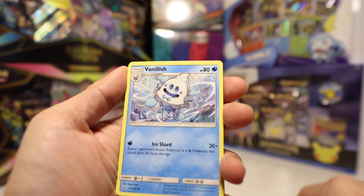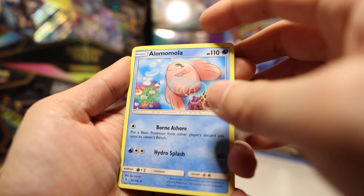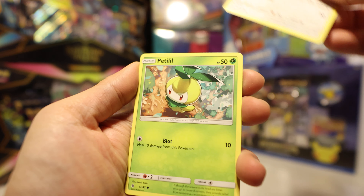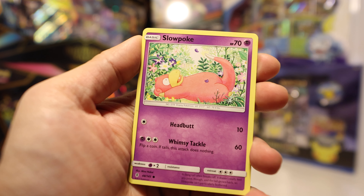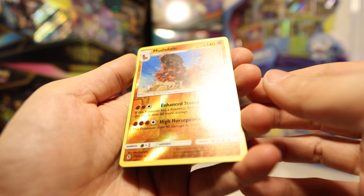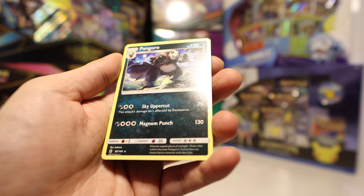Water Energy, Vanillish, Enhanced Hammer, Alomomola, Fletchling, Petilil, Beldum, Alolan Vulpix — very cute — Slowpoke, a Reverse Mudsdale. And our rare is a Pangoro. That's more like it.